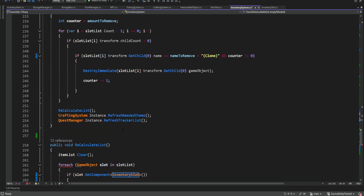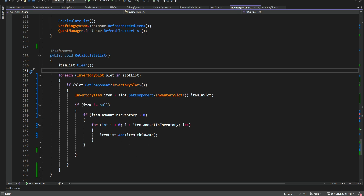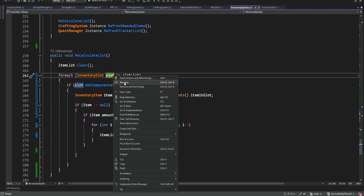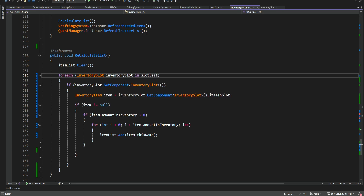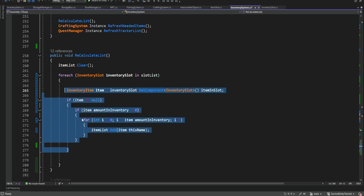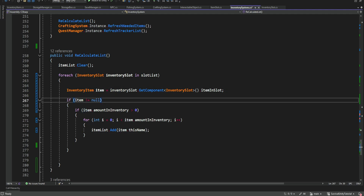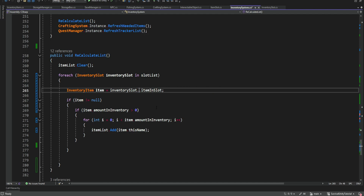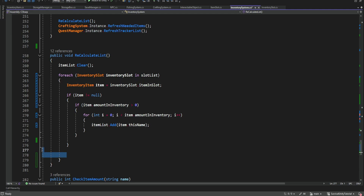We're going to skip the remove item for now because we need to create an entirely new method. We're going to look at the RecalculateList, and over here as well we need to change this to inventory slot. We can make this method a bit simpler - we're still looking for the inventory slot although we know this is an inventory slot, so we can just change and rename it. We don't need to check if it has an inventory slot because obviously it is one, and we can get the item and slot straight from the inventory slot.